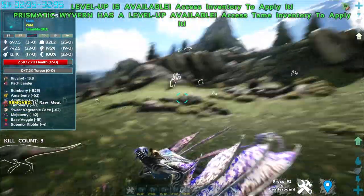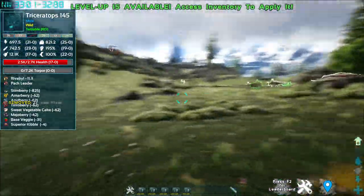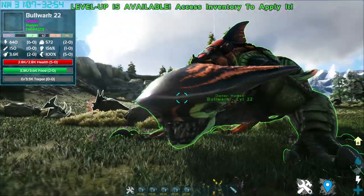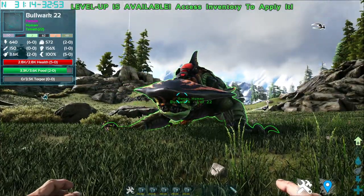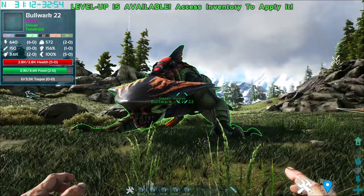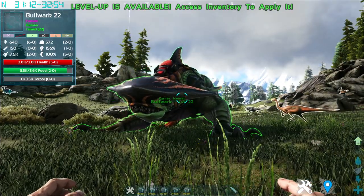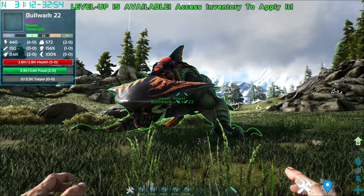And that was the Prismatic Wyvern — obviously a very pretty creature, but the eyes are a bit too pretty and a bit weird. Last on the list is the Bullwark. The Bullwark is, as you can see, very shark-like, hence it is a semi-aquatic creature. To tame one of these, you have to use the Tropiok Taming Method, which is a passive tame, but you have to first chain the Bullwark — quite a big problem for this guy.